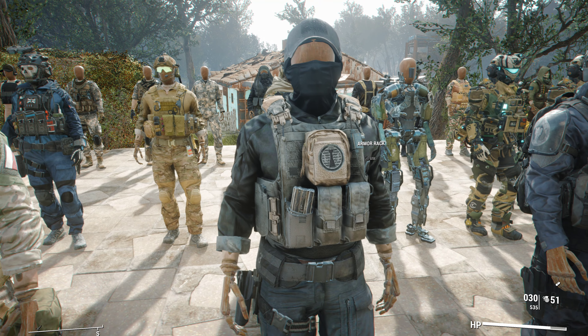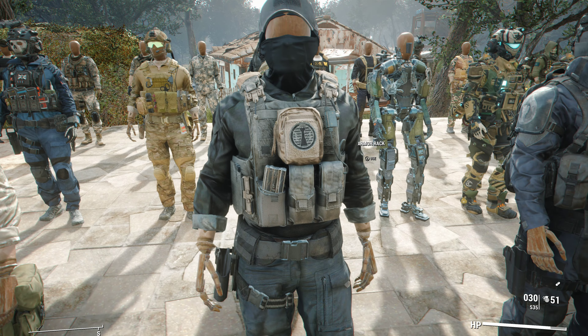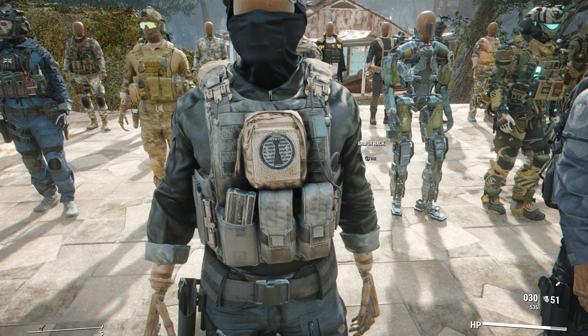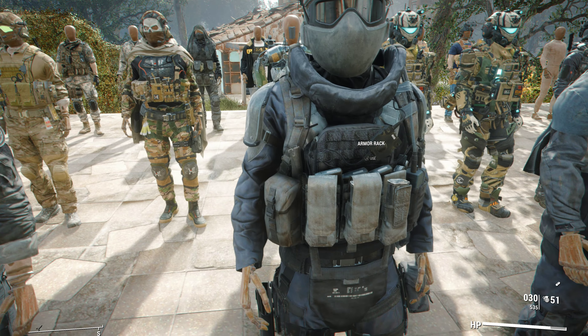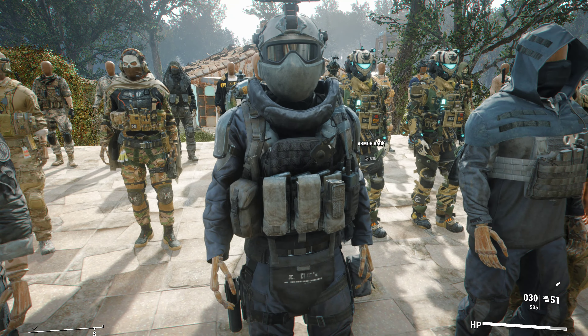Next up we have the Shadow Company outfits, which come in different variations. The base one has magazines, pouches on the chest, and the Shadow Company logo. The heavier version features a ballistic vest, magazines, a walkie talkie on the left, pouches, and a huge ballistic helmet with a night vision scope.